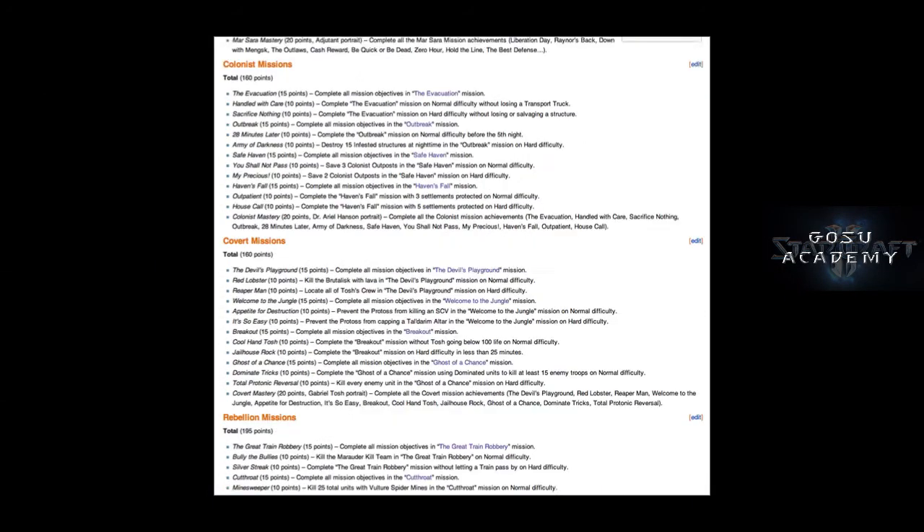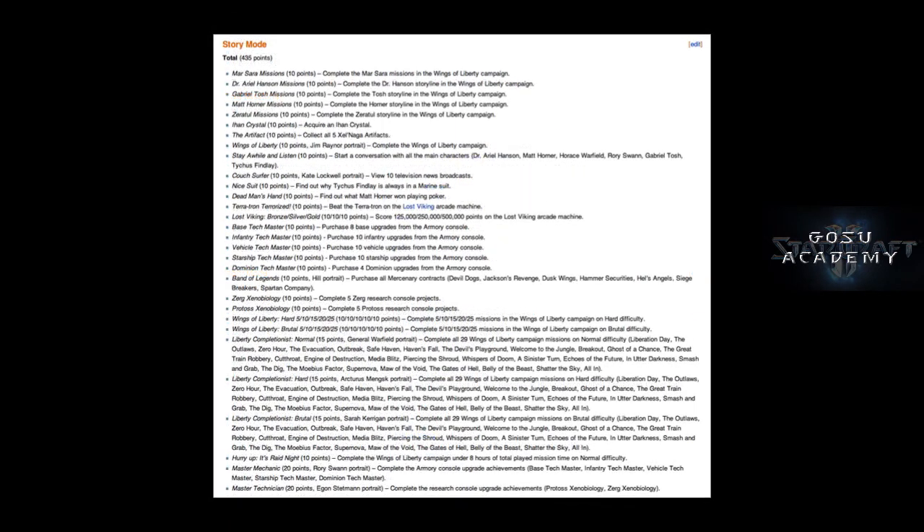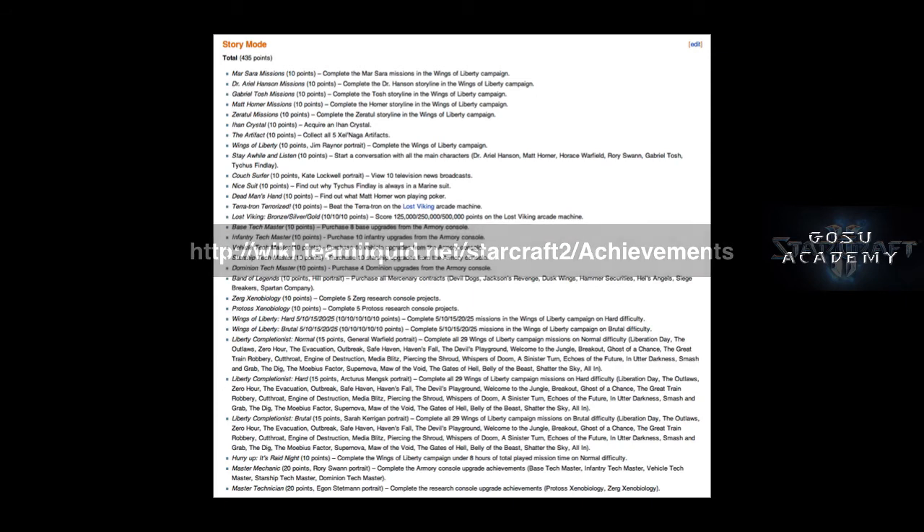On to achievements. One way to get some achievements that involve the story mode of the game is in between missions, when you're on the bridge, in the cantina, or so forth — click on people, click on objects, click on even things that don't have outlines and aren't obviously interactive, and see what you learn. Some of those things will get you achievements, and you'll also learn more about the lore of the game.